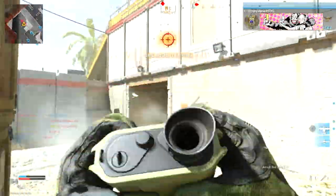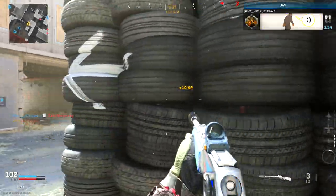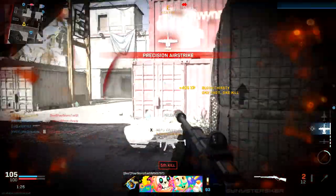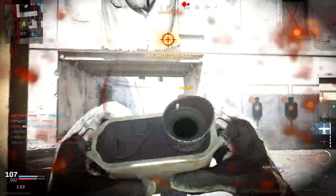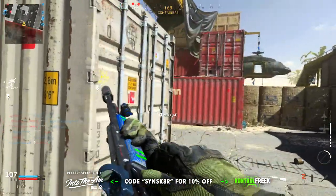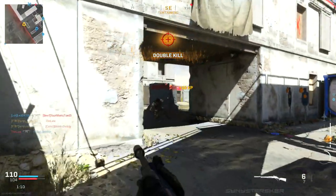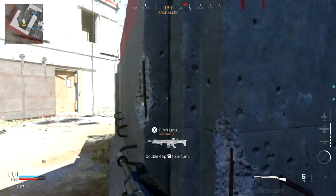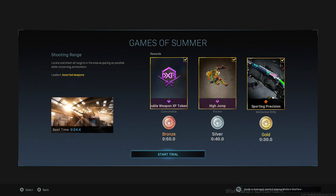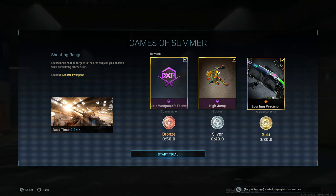We're starting this video off with gameplay because you do get a blueprint reward for this trial. If you guys are familiar with my weapon taste in Modern Warfare, you'll know that I hate the Mark II Carbine, but today was one of those rare occasions where I actually turned up with it and got some decent gameplay. When you get a gold medal you get this Mark II Carbine Sport Precision variant — it is a legendary blueprint that comes with the Monolithic Suppressor, the 18-inch barrel, the Tac Laser, the Cronin Reflex Sight, and Granulated Grip Tape. For silver you get the High Jump sticker and for bronze you get a double weapon XP token.